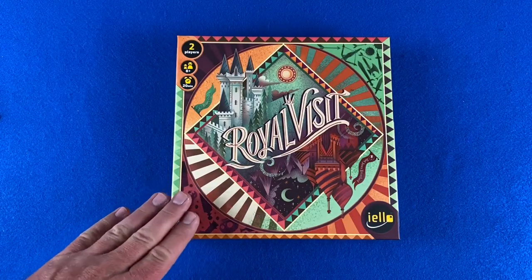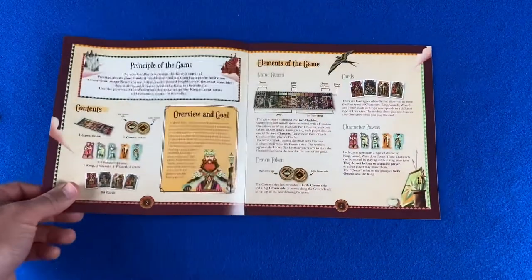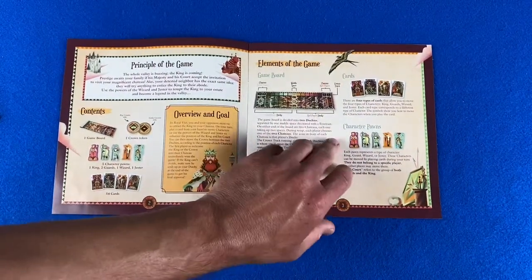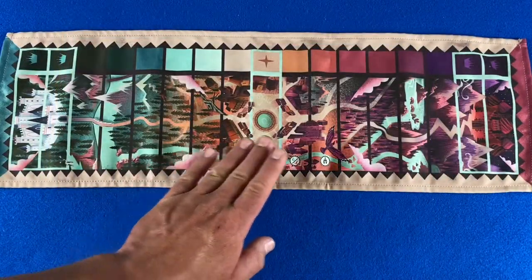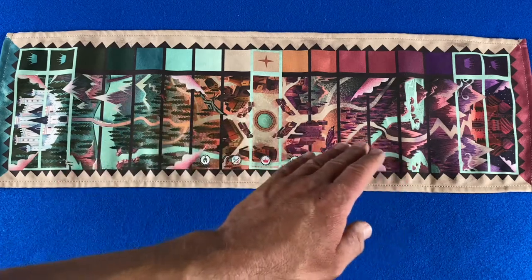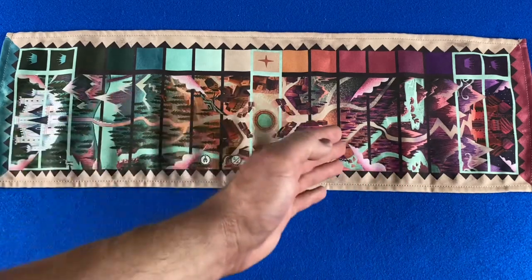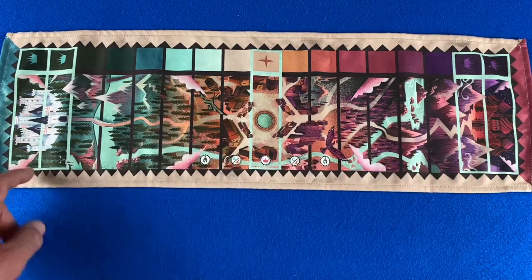Let's go ahead and take a look at what's in the box. First is a very nicely laid out rulebook that does explain the game very thoroughly. The game is played on a cloth game board that is divided into two main sections — the green duchy and the red duchy.